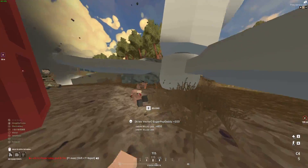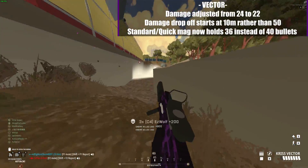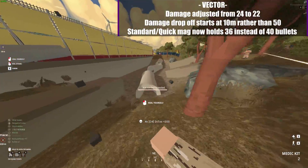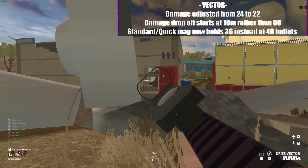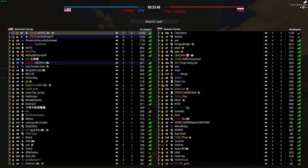If you're unfamiliar with exactly what changes were made to the vector, I'm going to put them on screen right now. To sum it up very quickly: the vector's damage was adjusted from 24 to 22, the damage drop-off will start at 10 meters rather than 50 meters, and the standard and quick mag now holds 36 bullets instead of 40 bullets.